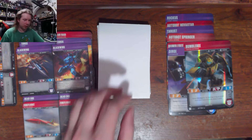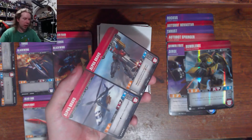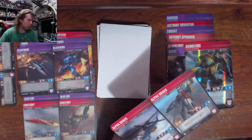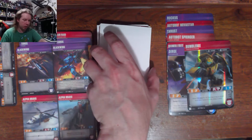All the nice surprises ended up being in the first stack. Now I'm just going through dregs. Alpha Bravo — surprisingly good toy and good addition to the Aerialbots. That's three Aerialbots already and I still have a pretty big stack to go.